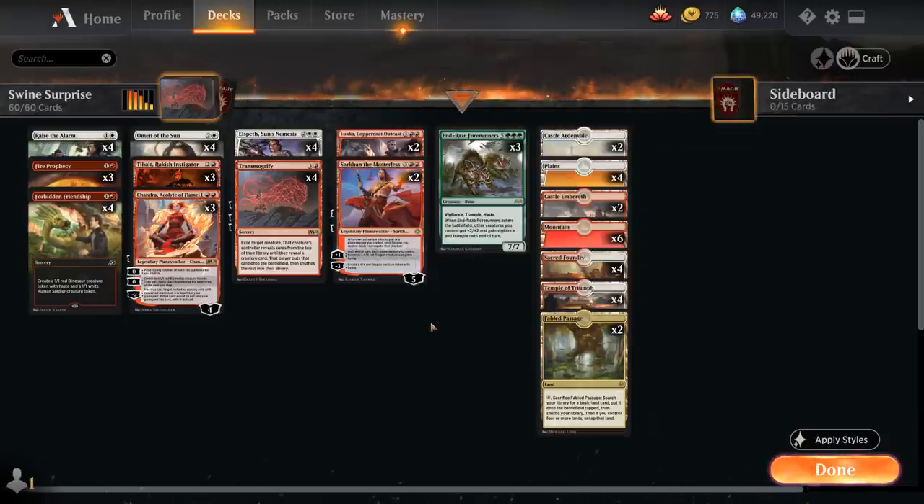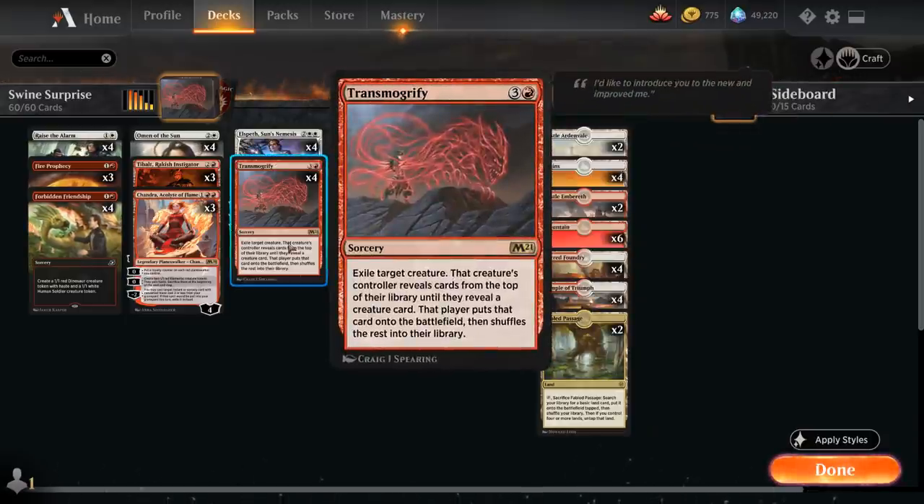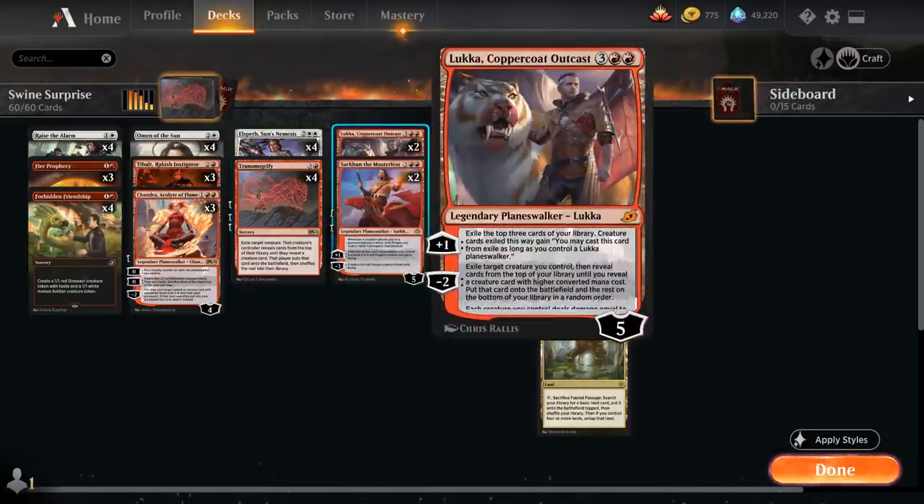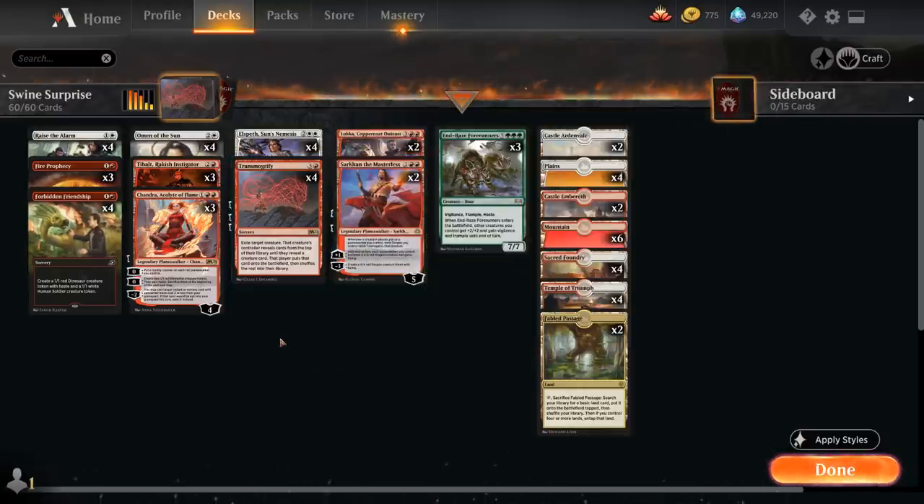We can technically also target the opponent's creatures with Transmogrify, but that's probably not a play we're going to make very often. Looking at the mana base, we don't actually have any green mana to hardcast Endrace Forerunners — the only way we can get it in play is by cheating it in with Transmogrify or Luka. But we do get some advantages by playing a red-white mana base as opposed to fitting in green mana. Let's take a look at the entire decklist.